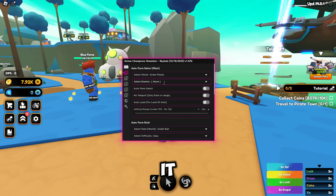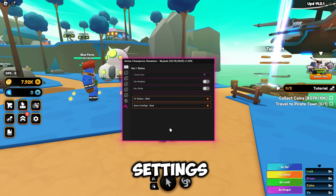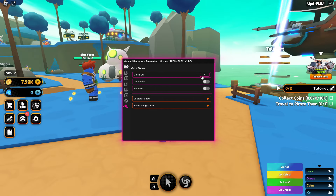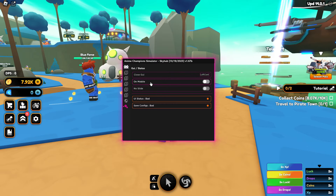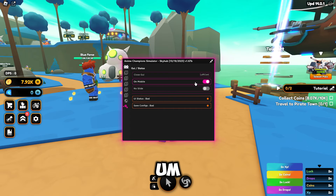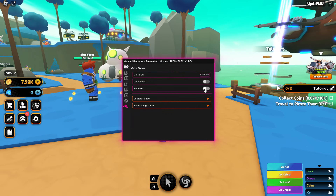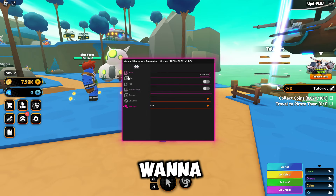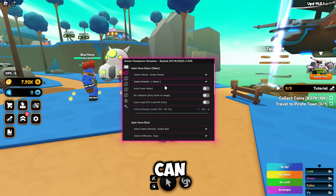Once you've done that, this is what it will look like — it is SkyHub. You can go to the settings to start off with, and you want to change your close GUI button because M brings up the map as well. I'm just going to do Left Control. If you're on mobile or a mobile executor, turn on mobile executor mode, which adds a little close button to open and close it. There's also a no-slide option which makes the panel slide open, but I recommend leaving it off so you can see the tabs.